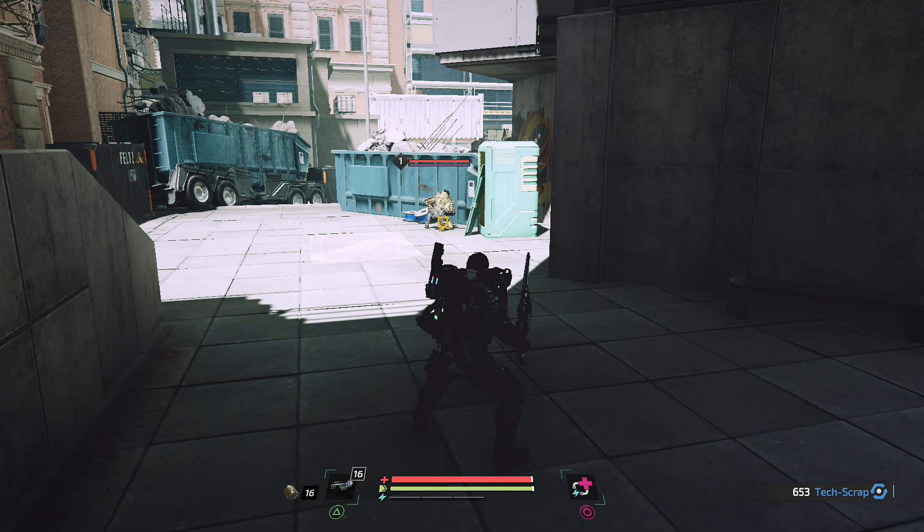Die beiden Jungs da hinten haben sich wieder nach vorne verzogen. Wenn ich einmal in dieser Kombi bin, kann ich nicht mehr so schnell ausweichen. Das ist einfach ein bisschen blöd gemacht mit der Waffe - er setzt erstmal ein, zwei Schläge an und dann ist er in der Kombi. Wenn der Gegner dann gerade was macht, trifft er mich auch. Das ist der Nachteil, aber nichtsdestotrotz ist die Waffe echt nice.